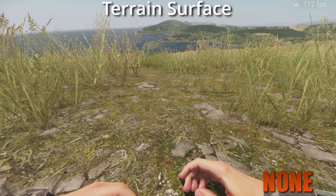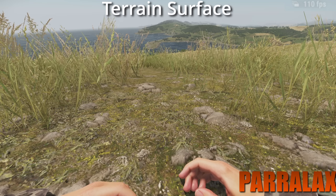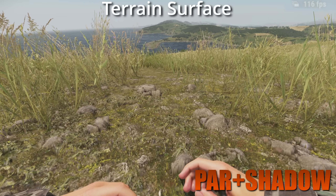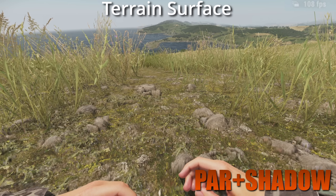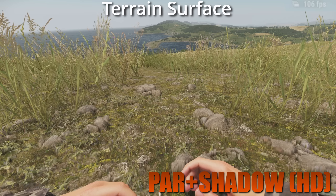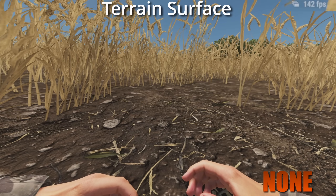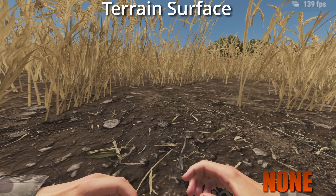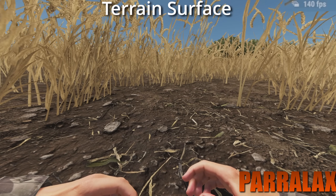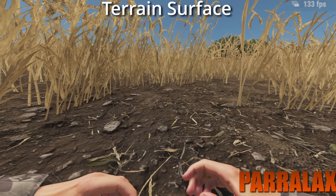Next up, we've got terrain surface. For this one we had to get close to the ground because that's where the difference is made. The parallax effect adds a lot more depth to the ground, giving it a separate layer of depth and raising up the surface to look uneven rather than flat. The higher settings add shadows and higher definition textures. Since you spend a lot of time in Reforger taking cover and going prone, this setting makes a nice difference. I tend to run just the parallax setting — the basic level of depth — which I think is more than enough and has a very minor frame rate loss.